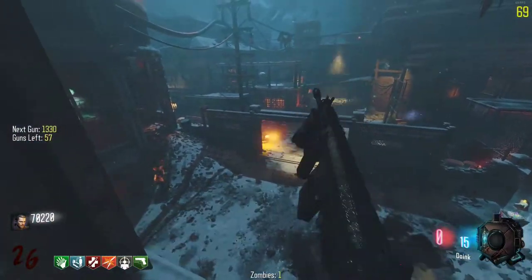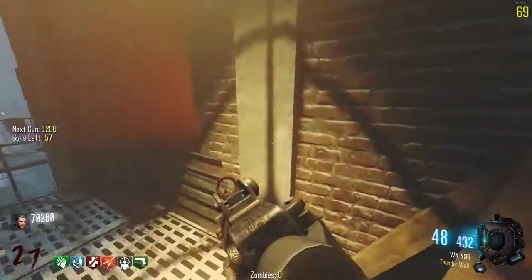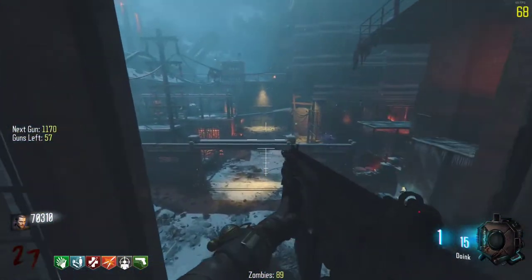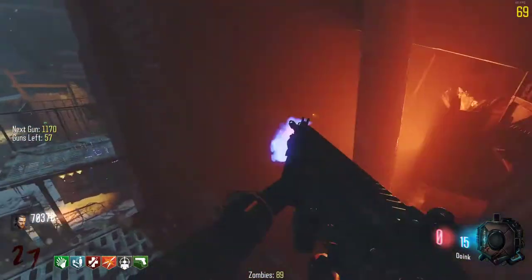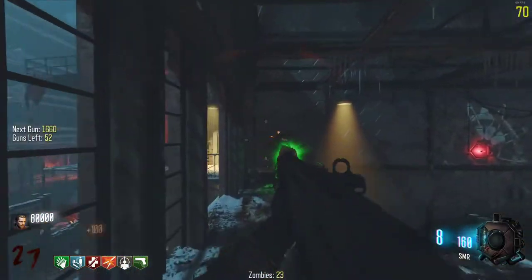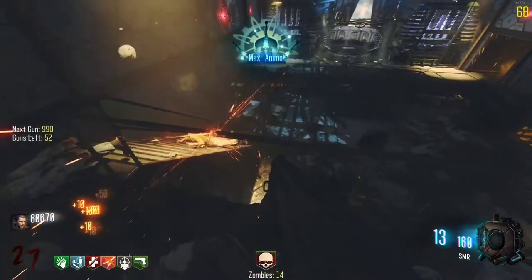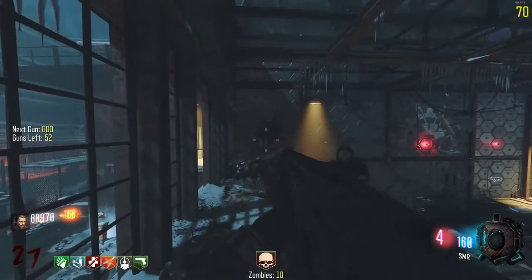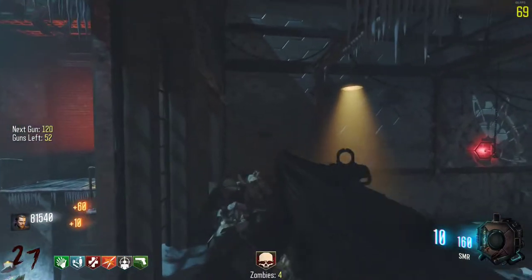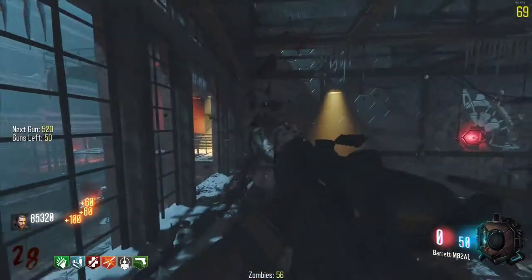I love how they added a grenade launcher to this. We are going through this really quickly - at first when we started with over a hundred guns I didn't know if I was actually going to be able to do this. But now that we're getting into the higher rounds we're flying through it, and most of the guns are really powerful too. I get an insta-kill - the SMR is the worst weapon in zombies. If y'all have never played Black Ops 2, whenever you do, don't get the SMR.